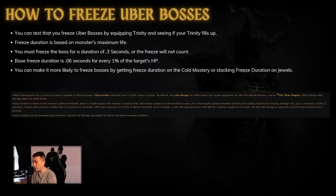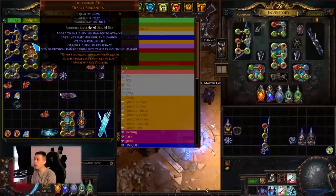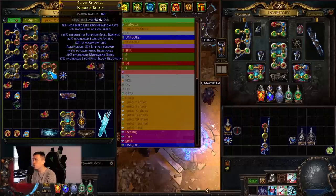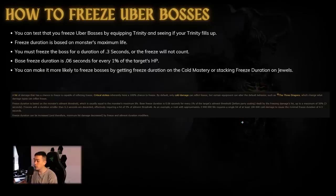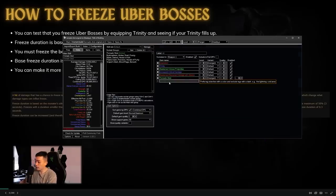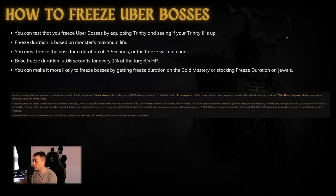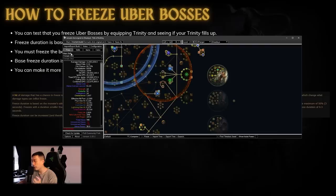I've done a budget setup with Heat Shiver and was actually able to freeze the boss. The bow I was using was a 580–600 PDPS bow, with Heat Shiver, Yoke of Suffering, and two Tamings — that's my budget Tornado Shot setup. I was able to freeze uber bosses without a problem, even with their crazy mods. The numbers speak for themselves. Also, Hypothermia gives 20 percent chance to freeze, but since you already have 100 percent crit, you already have 100 percent chance to freeze — it all just depends on whether that cold damage hit is big enough relative to the boss's HP.